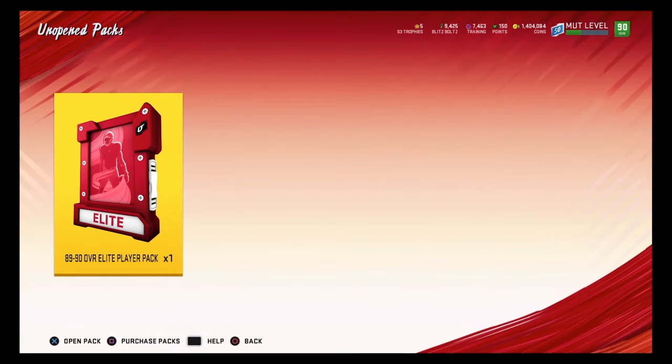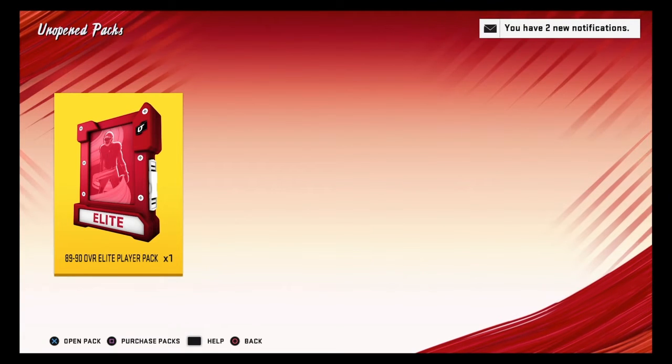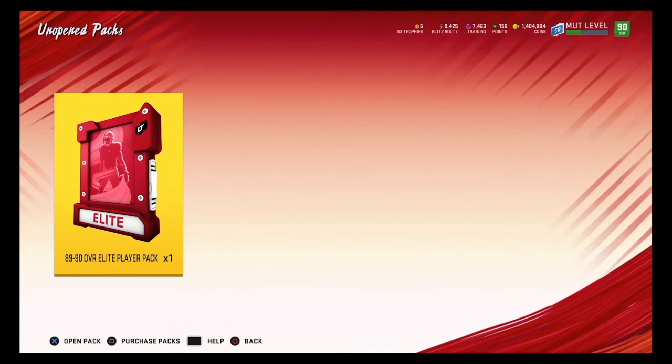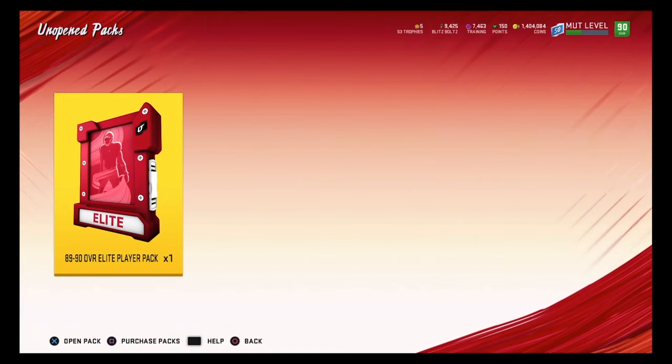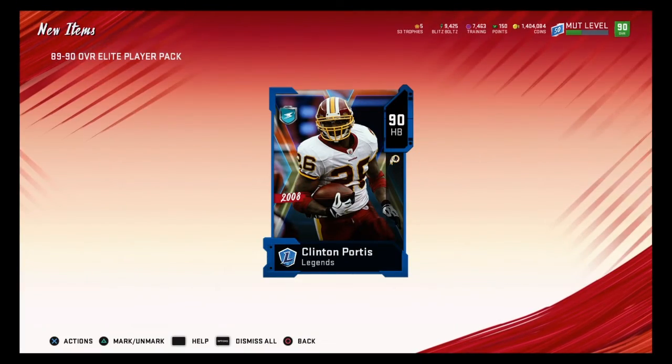The main reason for this video — I decided to play around with this 89 to 90 overall elite player pack. I decided to open it and see if we can possibly pull a series redux — it would be awesome. Let's open it up and get a series redux... nope — 90 Clinton Portis. Okay, not really worth anything honestly.